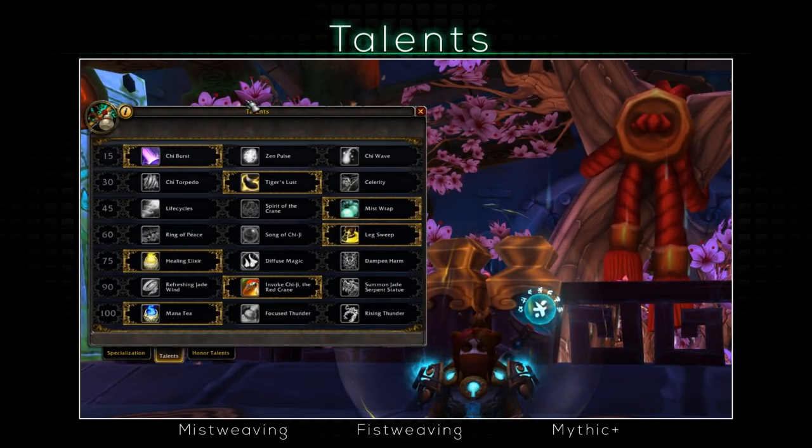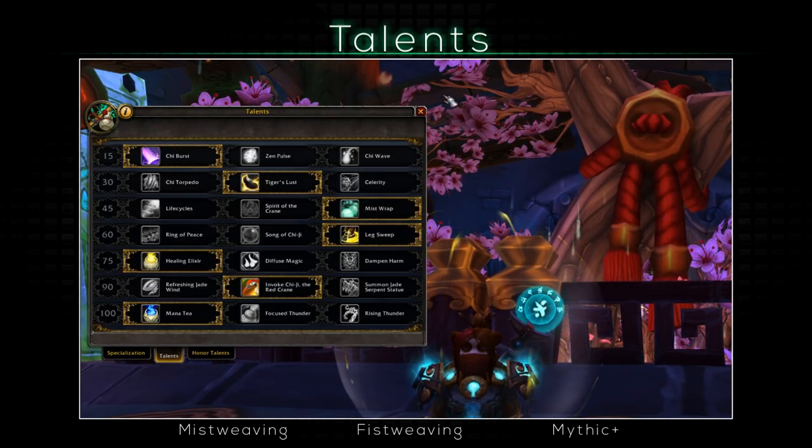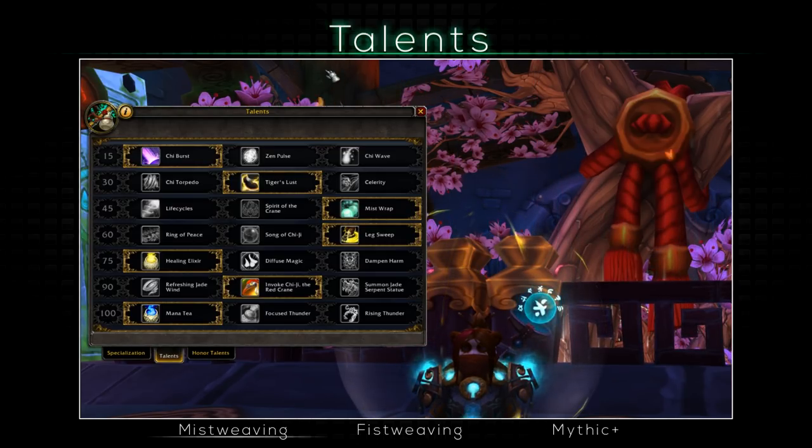Mistweaver is a very interesting healer as there are 2 main ways of playing it, even with just 1 or 2 talent differences. There's the Mistweaving playstyle which is just a regular healer, or Fistweaving, where your thinking will sort of shift and you will weave in your melee abilities as you heal, almost becoming a hybrid, in turn boosting your healing. Because of this, you will most likely want to stand with the melee as opposed to the ranged. In terms of how effective they are, it's pretty equivalent and you can choose purely on what you prefer.